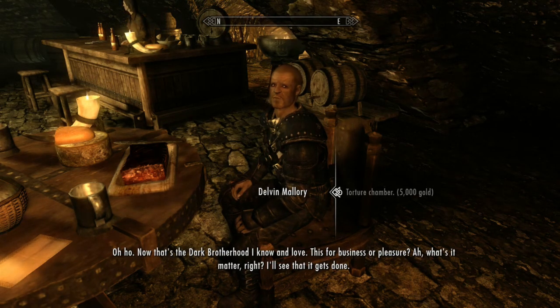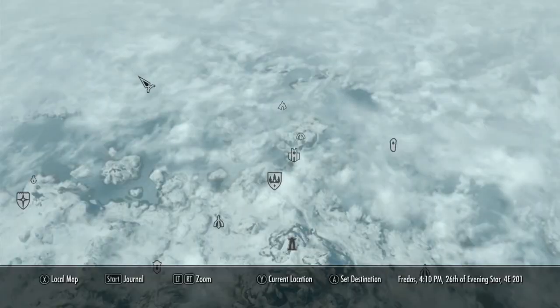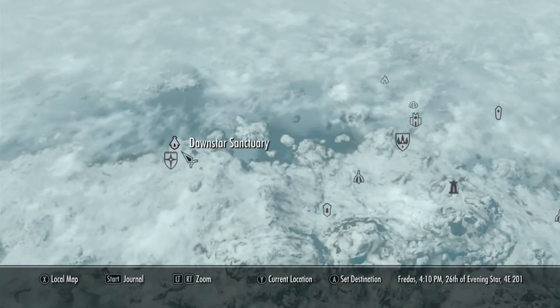Once he's done talking about how he has lovable feelings towards the Dark Brotherhood, you're going to want to travel to the Sanctuary, which is left of Winterhold in case you didn't know.